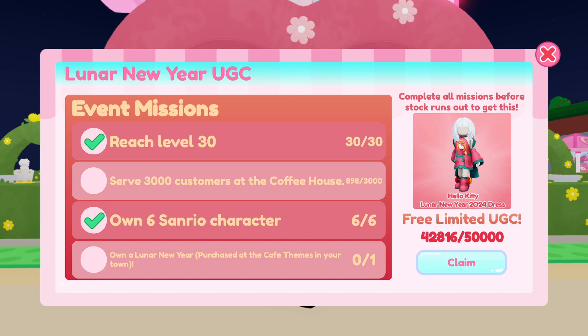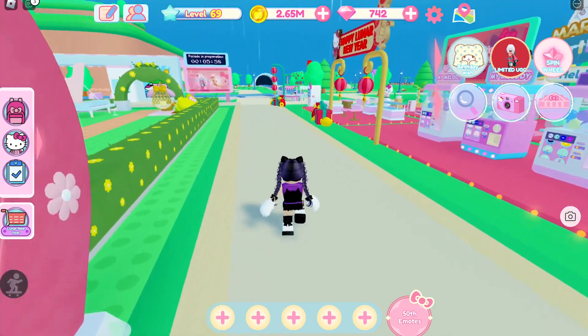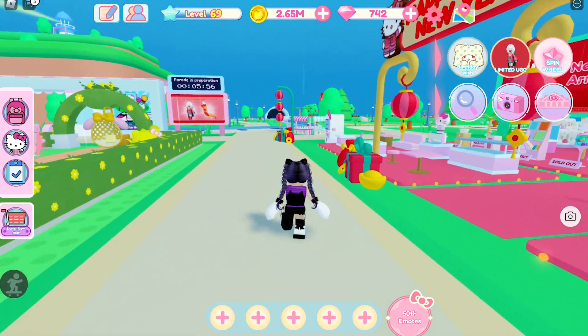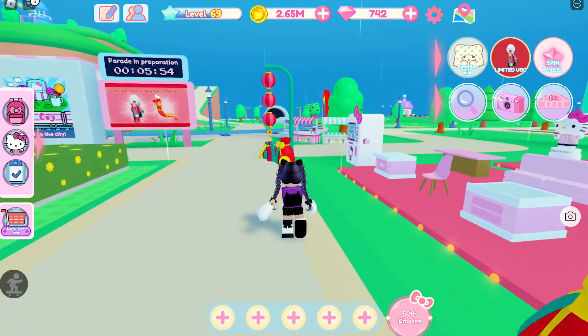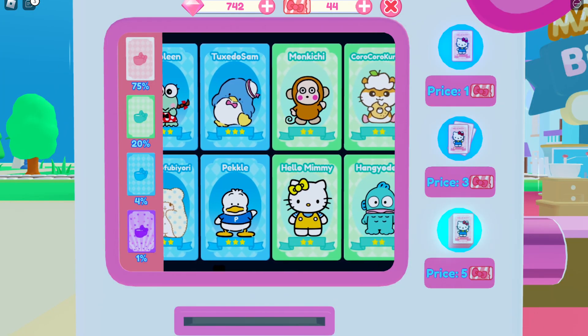We already completed 2 of the quests. I'm already on level 69 and got 6 Sanrio characters. To get Sanrio characters, go to the vending machine and purchase a Sanrio using a Gacha Tix.